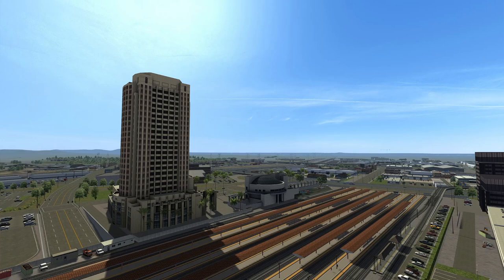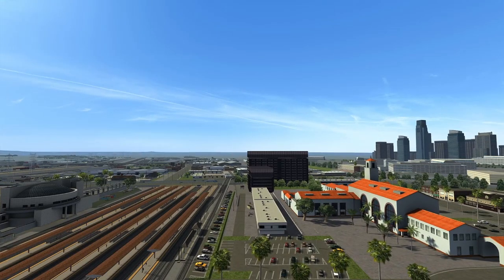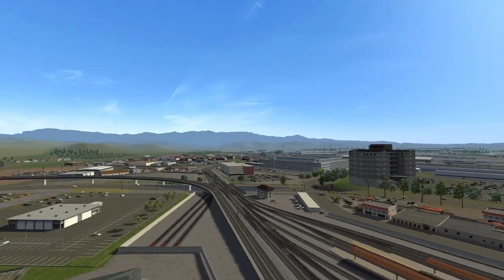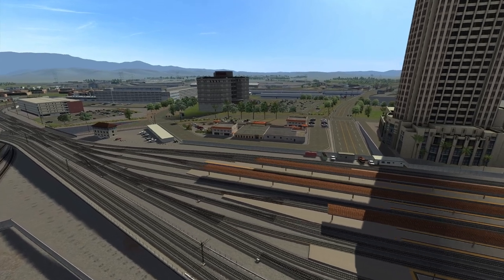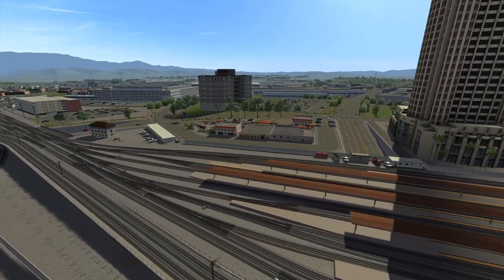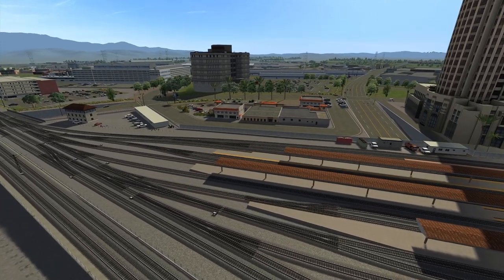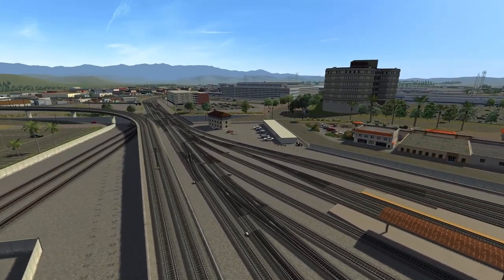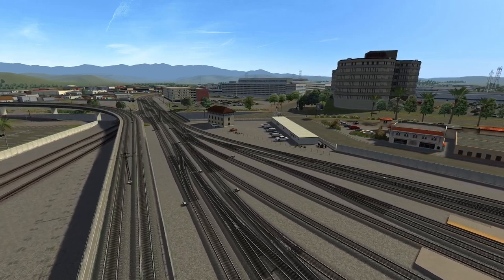We're currently looking south down the coast of California. That's L.A. over in the distance on the right. One of the biggest, most noticeable things about this upgrade is the new tracks and the ballast, and it looks fantastic. It totally changes the way this route looks — it looks like a totally new route.